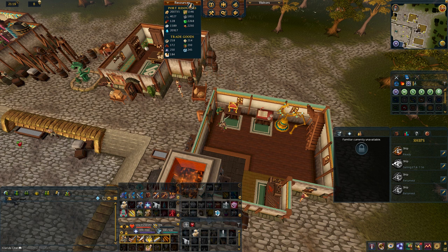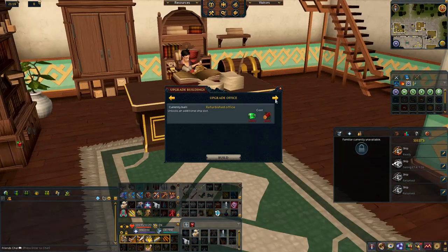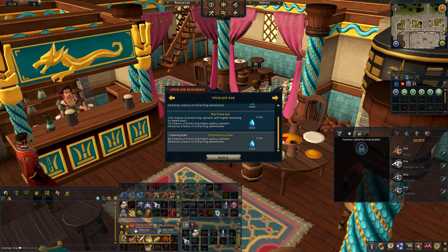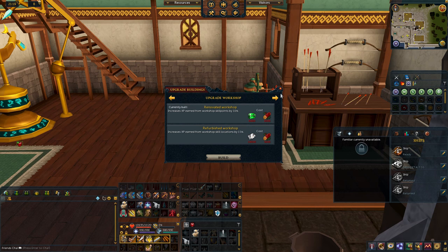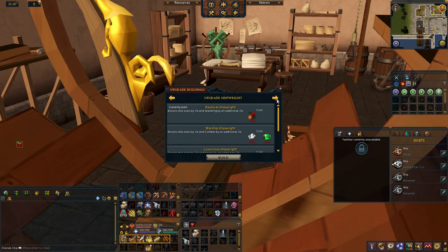There are several hot spots in your port. When you first start, the buildings are dilapidated and you gain no bonus. As you progress, you can upgrade these buildings, giving certain buffs and access to some rewards. One of the most important buildings is the office, which gives you access to more ships. You start with one ship and will quickly gain a second. The bar boosts your chance of receiving better captains and adventurers. The workshop gives you access to skilling nodes for crafting rewards and access to a bank chest. The lodgings give you a chance of finding better crewmates.